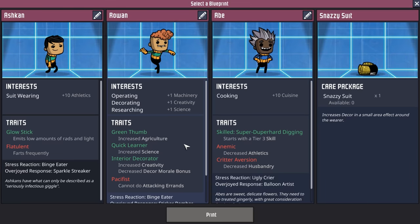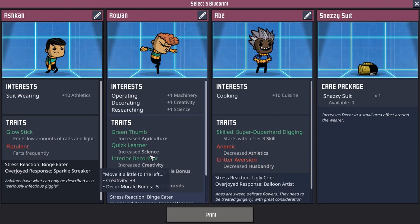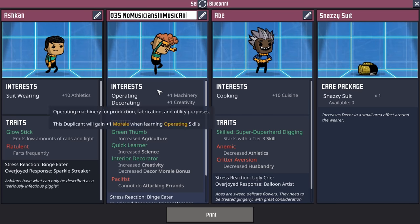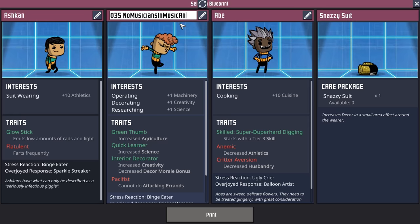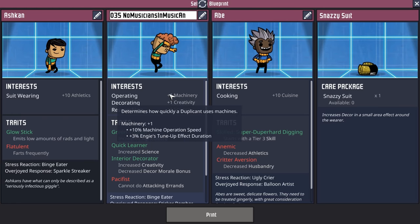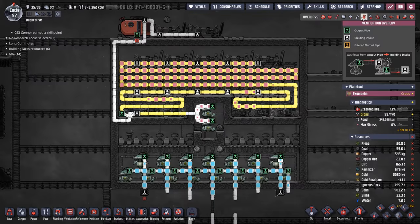This dupe coming through is not too bad — they're an operator who starts with plus one and is a quick learner. Their only negative is that they're a pacifist. Welcome dupe number 35, another community regular — No Musicians In Music Anymore. And there you have it — everything is working just as it's supposed to be. Our water is coming in and something to note: you're only going to use as much water as you have dupes to breathe in the oxygen.